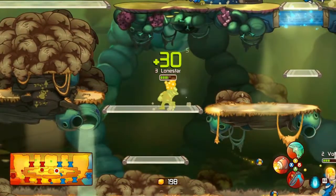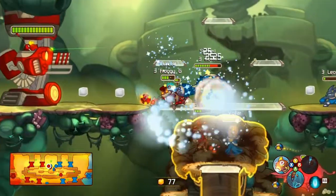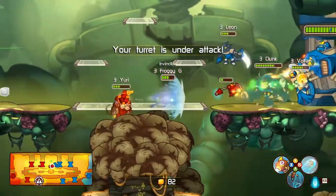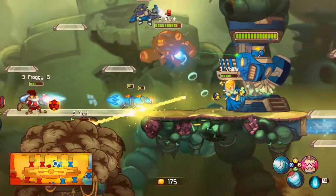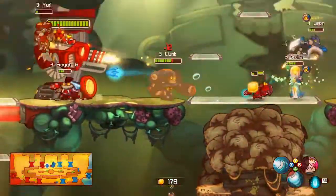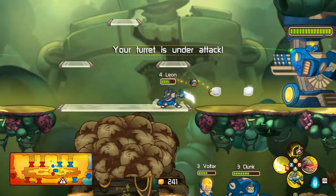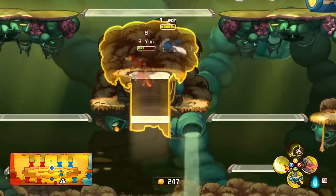Does Lone Star get away as well? Yes, he picks up health in the middle, does some jungling and puts pressure on Voltar. It's already pretty hectic in the beginning. Yuri is popping in and out of the bushes on his own, and he seems to be putting down mines in his hidden area.